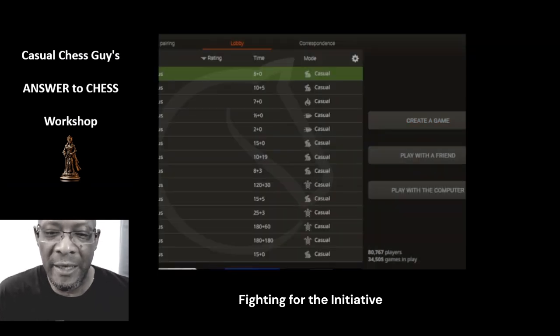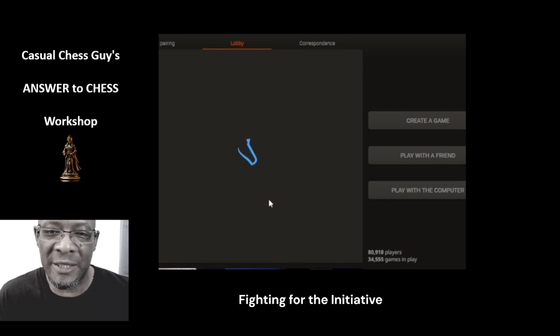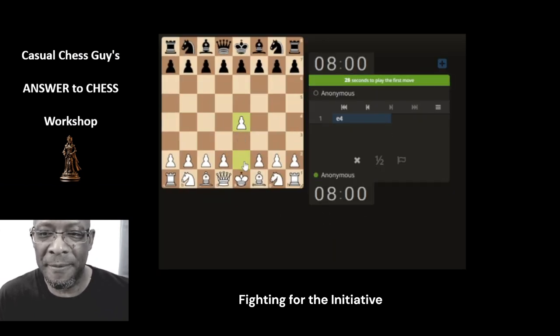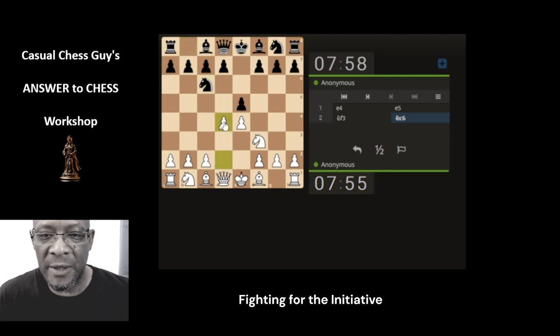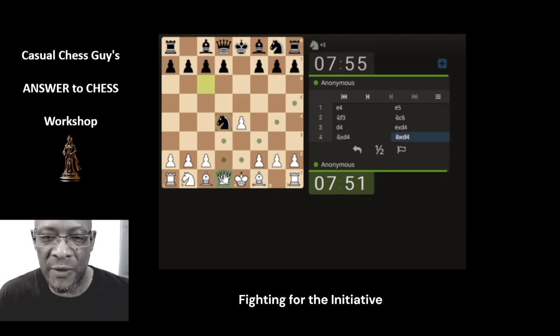Going to do a set of eight-minute games for this casual chess guy answer to chess workshop. It's a bit of a mouthful. Hopefully we can take our time a little bit with the moves and break down where we're going. So attacking key spaces. Again, try to manage the centre - we're trying to obliterate the centre if we can to make space for our pieces to mobilise.